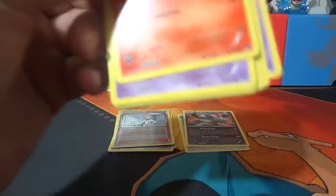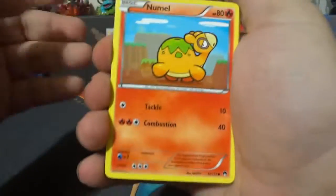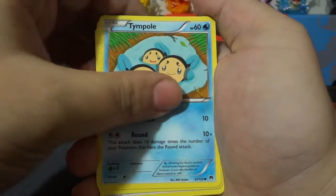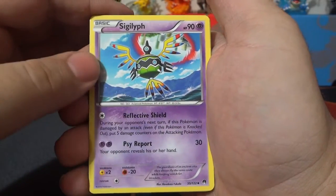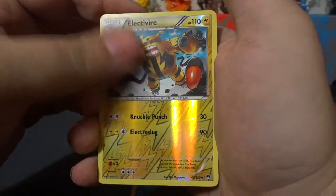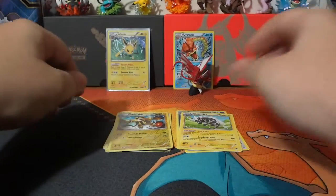Last pack and it's a Mega Gyarados pack. Can Mega Gyarados give us a Mega Break? Let's see. Didn't feel anything, but you never know. Nidorino, Honedge, Shellder, Tympole, Ducklett, Delinquent, Reverse Holo Shining Valley — I love this card. Oh god. Sigilyph, Reverse Holo Electivire, which is an uncommon, and our rare is a regular non-holo Zebstrika.